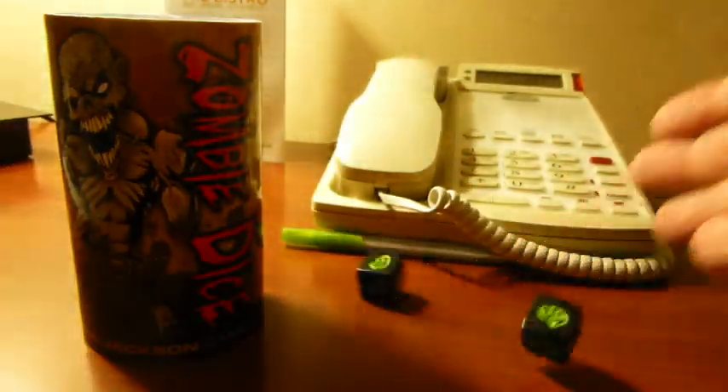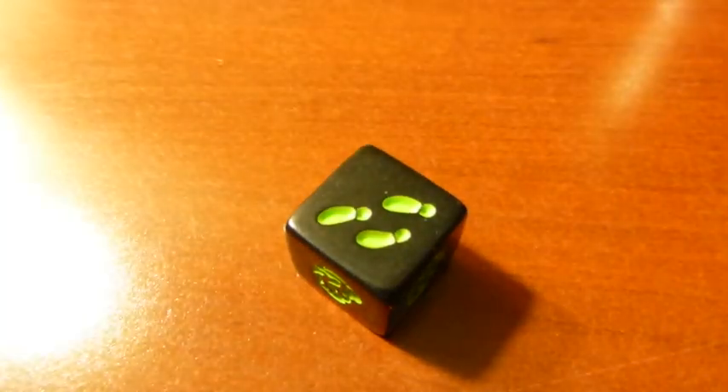Zombie Dice. In this game, all the players are hungry zombies looking for brains to munch on. When it's your turn, you take three randomly selected dice from the can and roll them. Each die represents a human that you are attacking. If you roll a brain — mmmm, lunch. If you roll a shotgun, then they have fought back and attacked you. If you roll some footprints, then they've run away, leaving you both unscathed. The goal is to collect thirteen brains. Each round, you can roll as many times as you feel lucky, adding all of your brains to your total. But if you roll any three shotguns, then you have been killed and you lose all the brains that you collected that round.